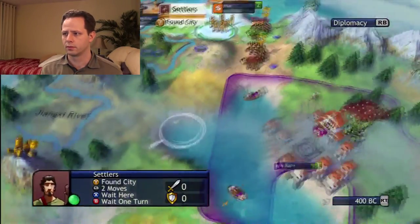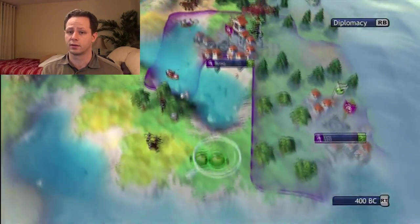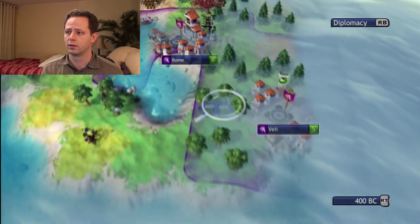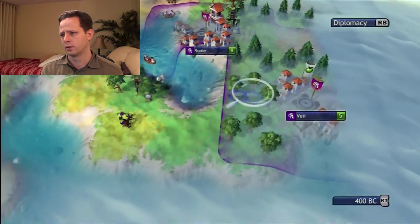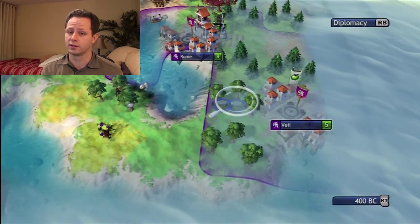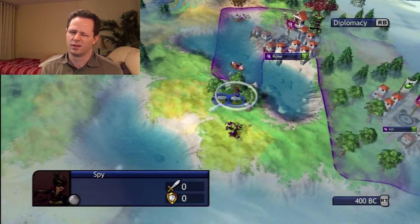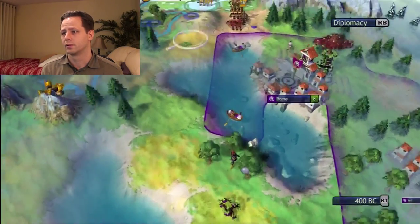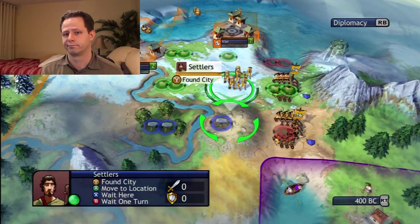I don't know if you saw what I was doing right there. There's actually a way that's kind of considered cheating. You can use the right stick and spy on a spot and click A — click A here, click A here — and you can find out if there's a Roman unit there, even though it's cloaked. It's actually a bug, but it's been in there since forever. People use it in multiplayer. They never fixed it, so might as well use it.